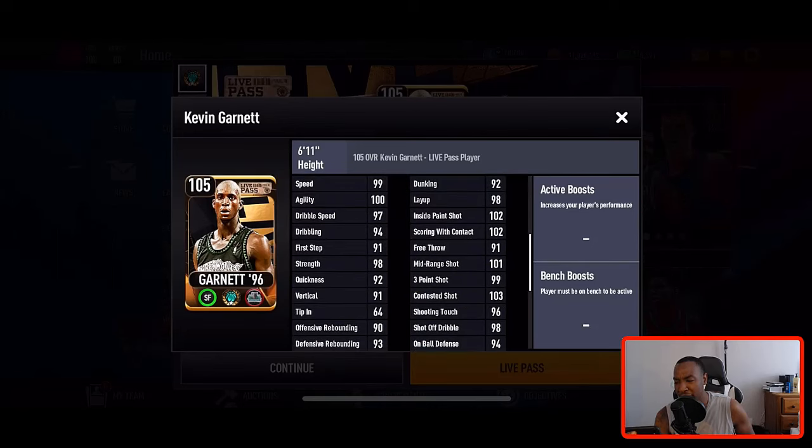This Kevin Garnett you can actually get for free if you grind out the Live Pass — it's very easy as a no-money-spent player. All you guys have to do is grind out your daily objectives every single day, and by the end of the month you'll be able to add a lot of new rewards: free NBA cash, free stamina, free boost items, and free players.